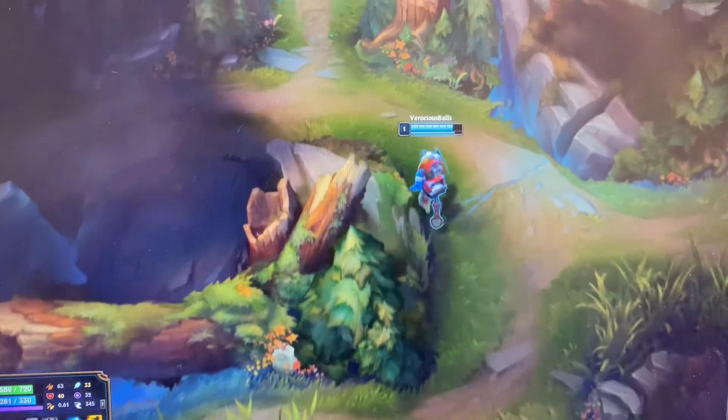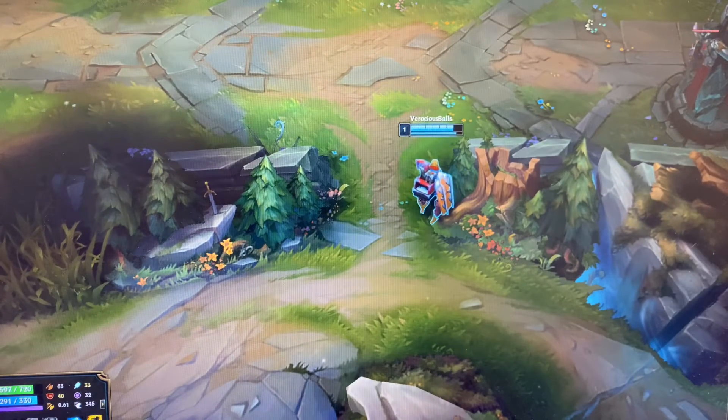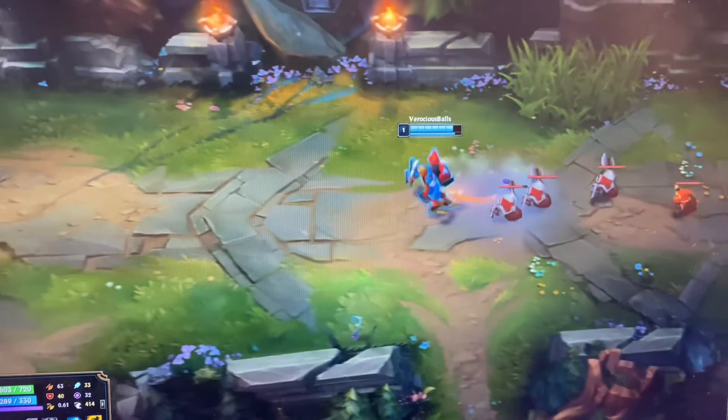Now you wait here and you ward that bush at the last possible instant so you get the maximum amount of ward time. That ward's going to let you know when the jungler's coming to kill you.